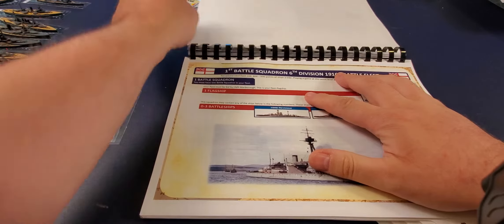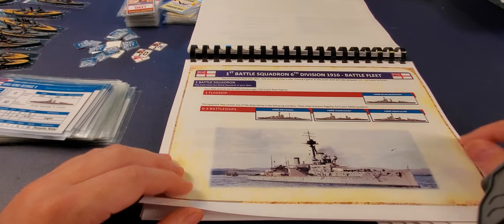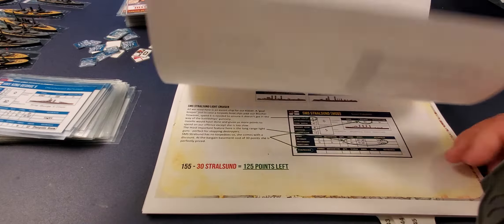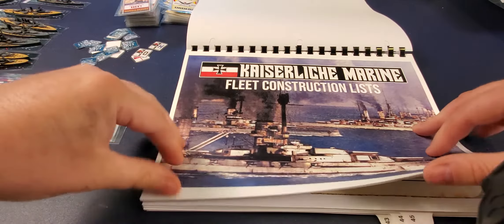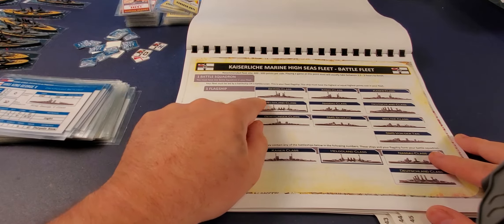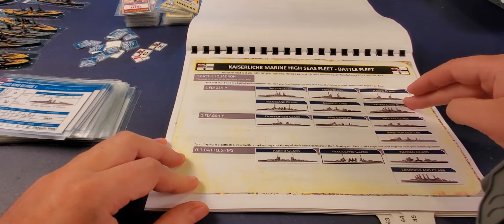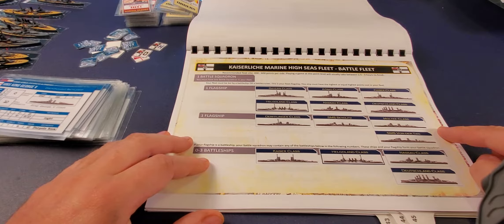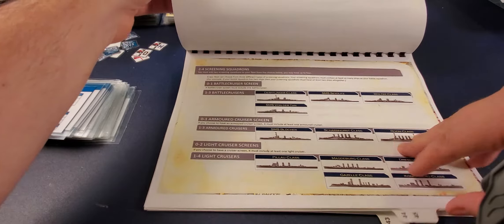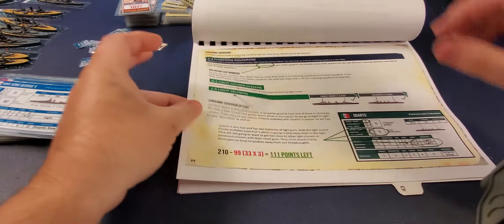With points remaining, you might add the Action or Canada — a second ship alongside the Orion. You must also include a screening squadron: one to three squadrons, which can include an armored cruiser screen with one to three cruisers, plus zero to two light cruiser squadrons each with one to three ships. In the example, the player chose the Minotaur, Caladin, and Bristol, leaving 111 points.